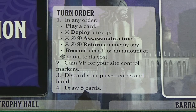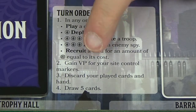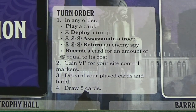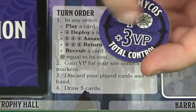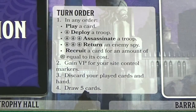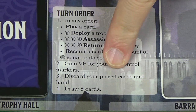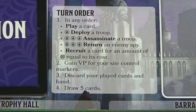Starting with the first player and going in clockwise order, each player will take turns made up of four phases. First you have your main phase where the bulk of the play happens. Then you gain victory points for any site control markers that you have total control over. Then you discard any cards that you've played or have left in hand. Finally, you draw a new hand of five cards.